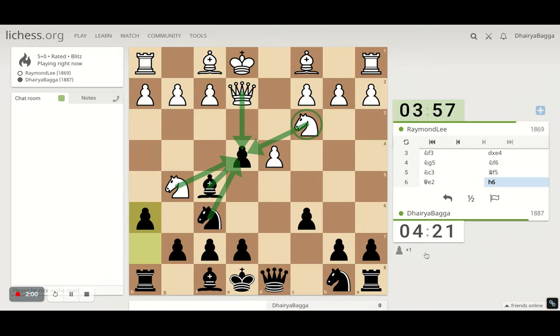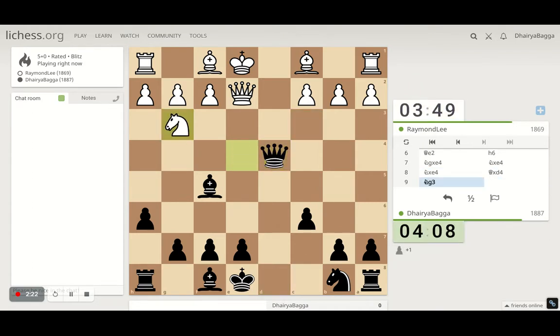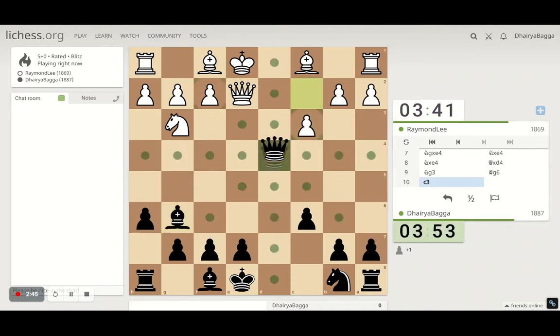He gets the pawn back which he lost. He takes and exchanges the knight. It's a tricky thing because I can capture the pawn as well — yes, I think I should capture the pawn. He saves the knight, which gives me a slight chance to capture another pawn. Actually I can't — if I go for that capture, he takes the bishop — so I maintain that one pawn lead so far.